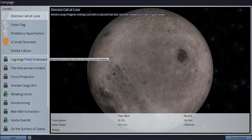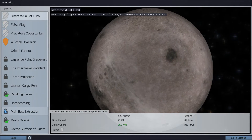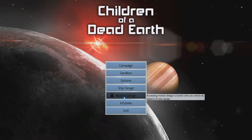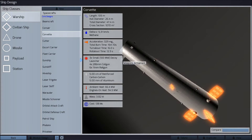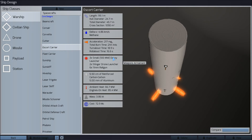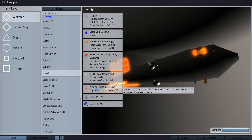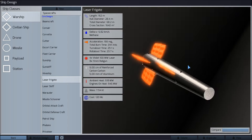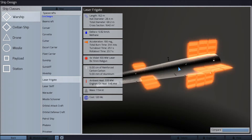These missions get unlocked as you play further, and certain parts of the game won't be unlocked until you reach a certain point in the campaign. So the ship designer — I can't create a new ship until I've reached a certain mission. I can look at other ships: here's a Corvette, here's an escort carrier that carries drones. Drones are a big deal in this game. I have a laser frigate — very utilitarian, realistic designs. There's nothing sleek about this at all. It's very pure hard science.